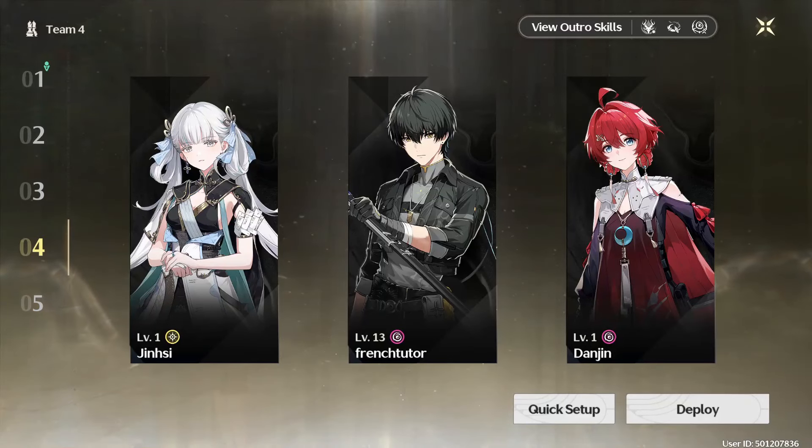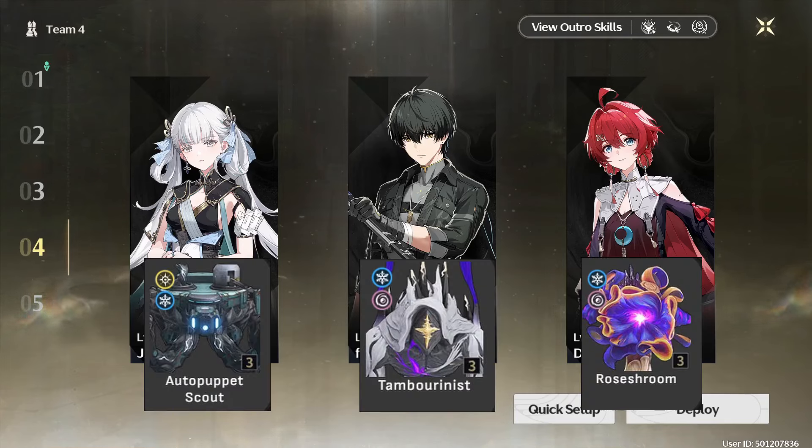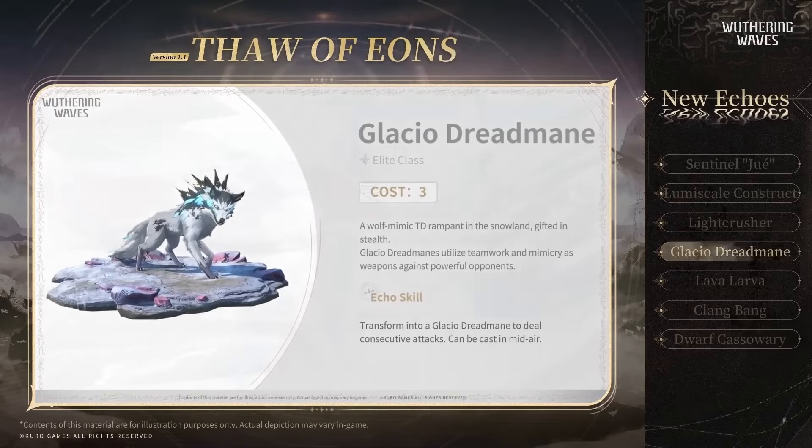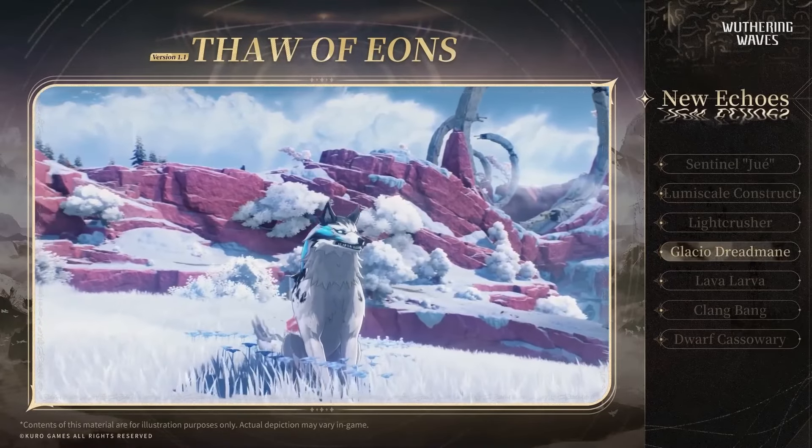If you're echo farming for characters like Jinshi, Havoc or Spectral Rover, or Danji, I wouldn't recommend this echo too much. The secondary set Moonlit Sonata from Glacial Dreadmane may not be as valuable as a Spectral or Havoc set from Auto Puppet Scouts, Roche Rooms, and Tambourinists. If you specifically want Moonlit Sonata, feel free to farm these echoes. Also as a bonus, Glacial Dreadmane definitely looks the coolest out of the 5 three-cost echoes in my opinion.